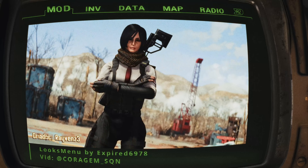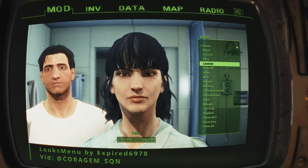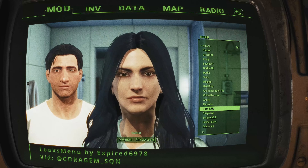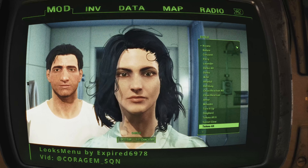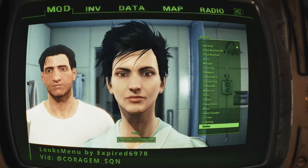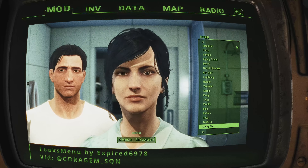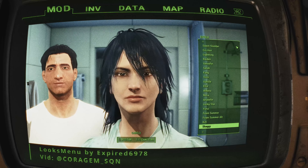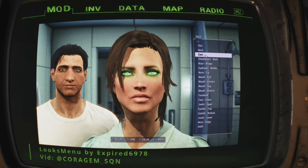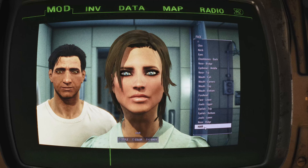Save and load presets to easily switch between different appearances or share your creations. Looks Menu supports CBBE BodySlide sliders in-game, and the BodyGen feature randomly generates body shapes for NPCs, adding variety and realism to the world. Take customization to the next level by applying overlays over the existing body, overriding skin with another set of textures or mesh, and colorizing skin and makeup using HSV values. Please note that Looks Menu requires F4SE for game version 1.5.157 or greater. It's the ultimate tool for crafting your perfect post-apocalyptic persona.